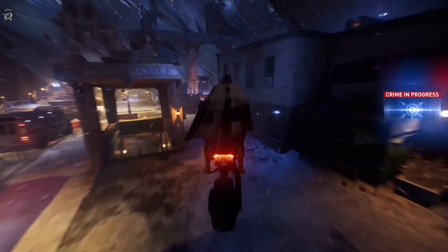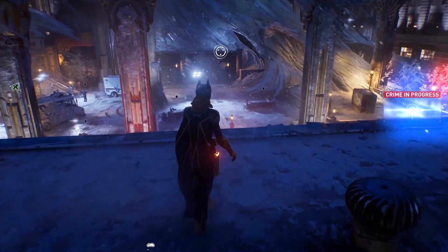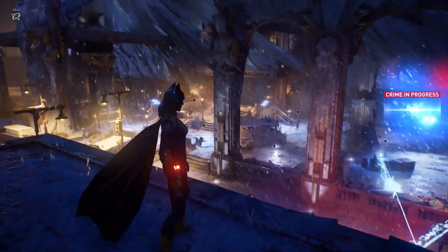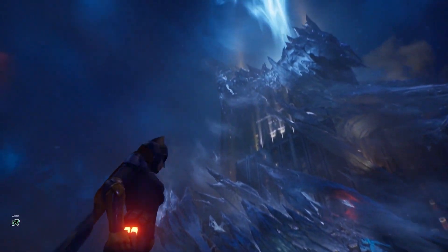All units at Elliott Center, air support inbound. Hostiles opening fire on upper floors. Air support, can you do a fly around? Freeze has recently returned to Gotham with a mysterious agenda that involves manipulating the weather to flash freeze the city.